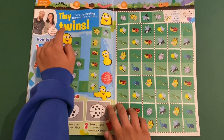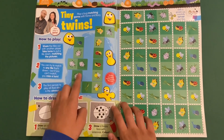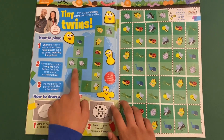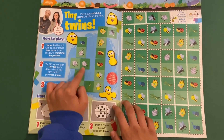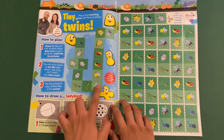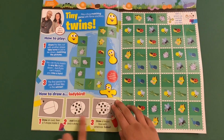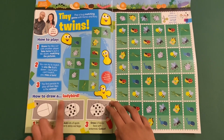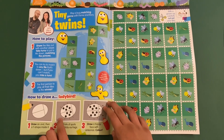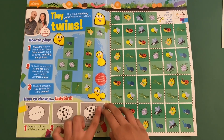And then finally you've got Tiny Twins — you can cut these out and find matching pairs that look the same, then go along until you get to the end. And you can also learn how to draw a ladybug: start with an oval and a t-shirt shape, add six tiny legs, then add six beautiful spots, then its eyes, mouth and antennas.